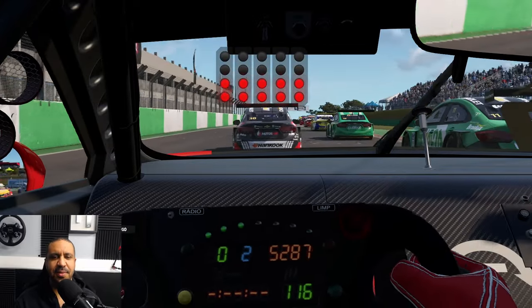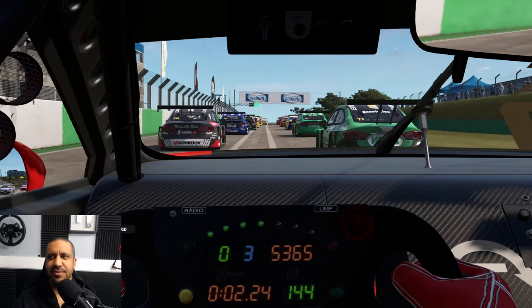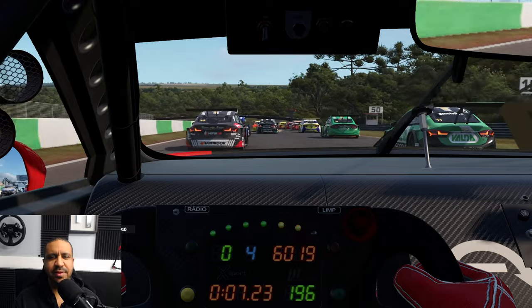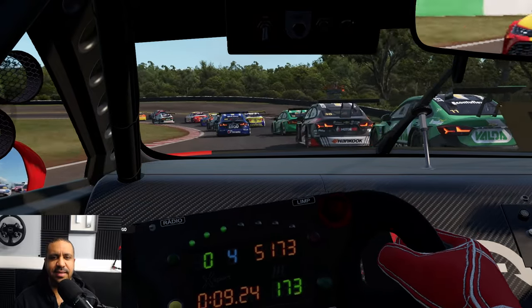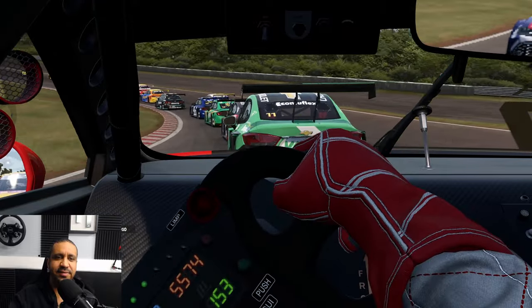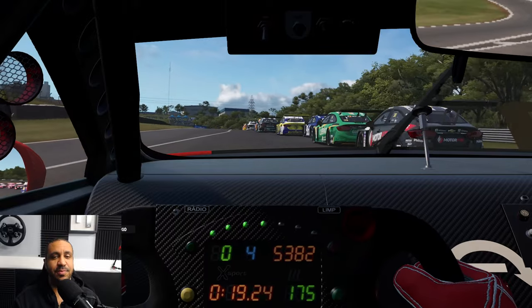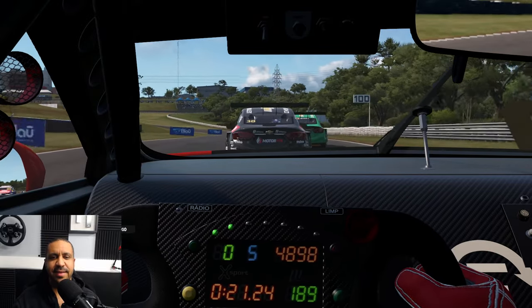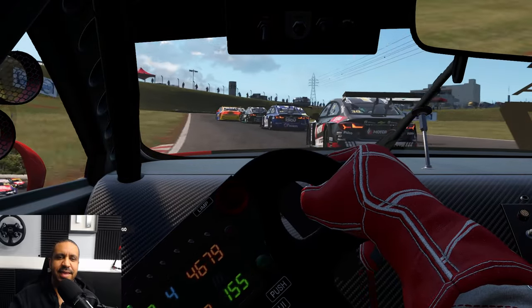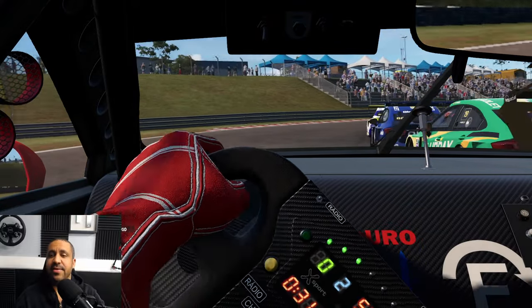Hey guys, Mike for Sim Racing 604 and welcome back to Automobilista 2. You are on board the 2024 Stock Cars — Stock Car Pro, Stock Car Brazil, whatever name you know it by. This is one of the oldest partnerships that Razor Studios has in the racing world, dating back prior to Automobilista 2, prior to Automobilista 1 even. It makes sense that these are among the best cars in the game, and these 2024 cars certainly reinforce that. They are phenomenal.